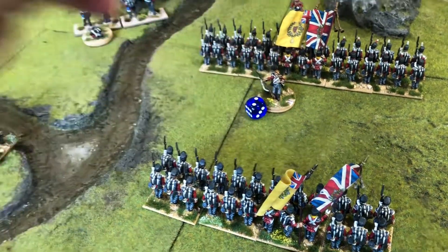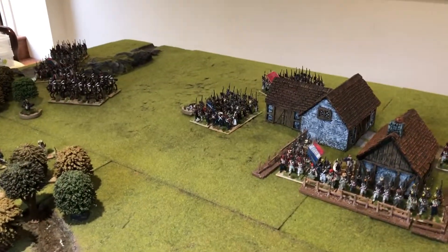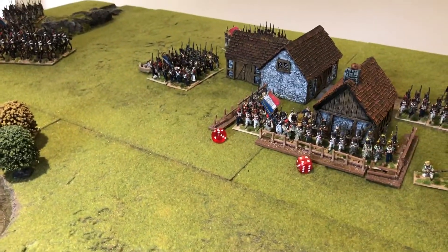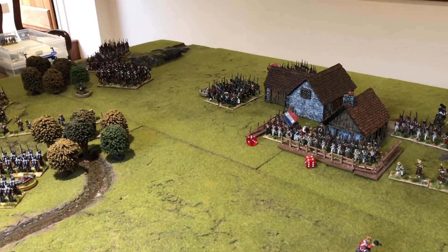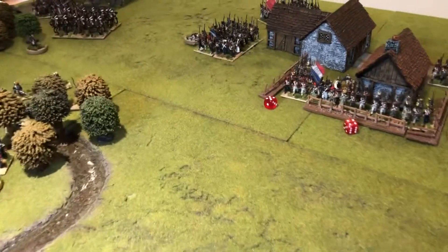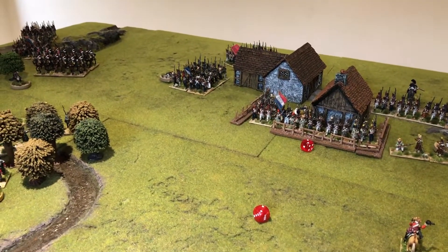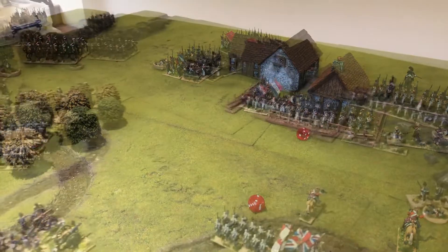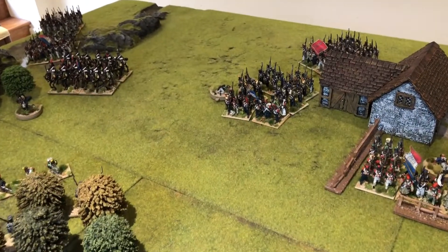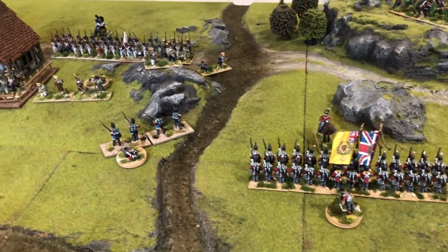The final act of turn three will be this charge as the French column goes in against the British square. This is going to be bad news for the British — they start with five combat dice but lose one for being unformed. The French start with five combat dice and gain one for meleeing with a lan, plus a second combat die for being in attack column meleeing with a lan — so the French have seven dice against the Allies' four. The British do well despite that, causing four casualties on the French; the French only cause four back. A draw in the first round of combat.